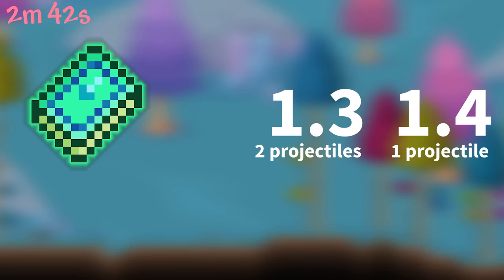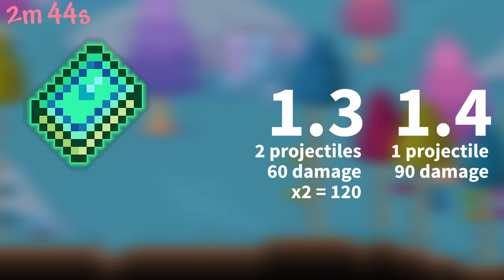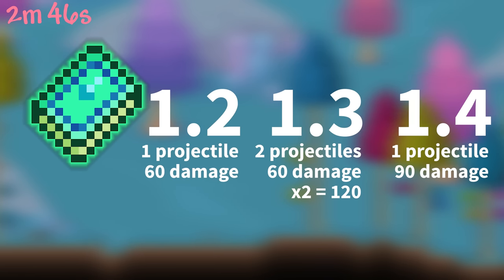The Razorblade Typhoon only shoots one projectile in 1.4 versus two in 1.3, though they did buff its damage by 50%. This reverses the change which gave it two projectiles added in 1.3, though the previous versions did not have the damage buff.